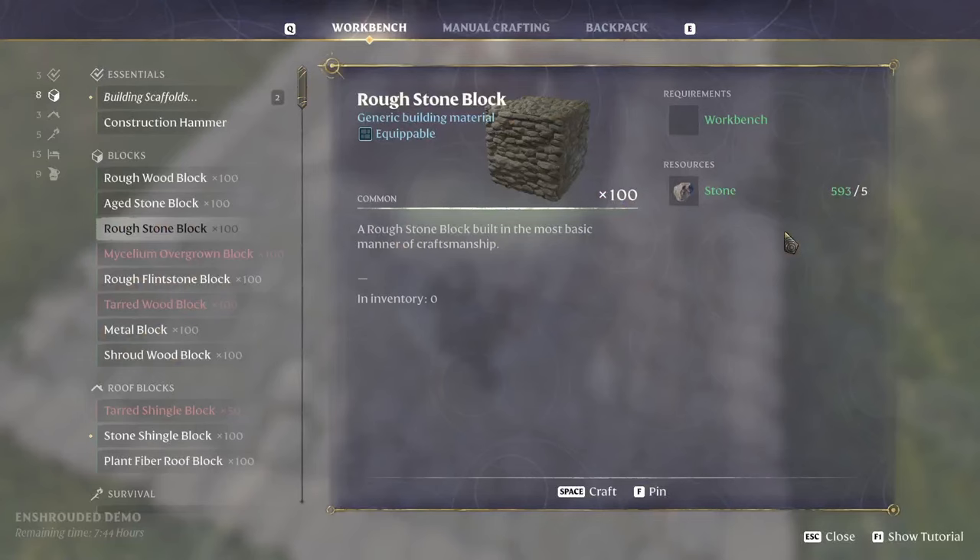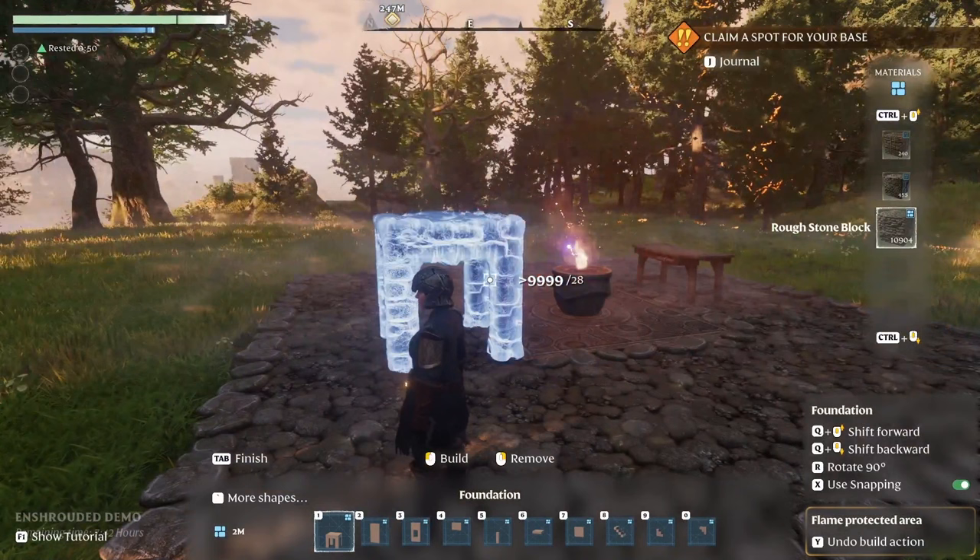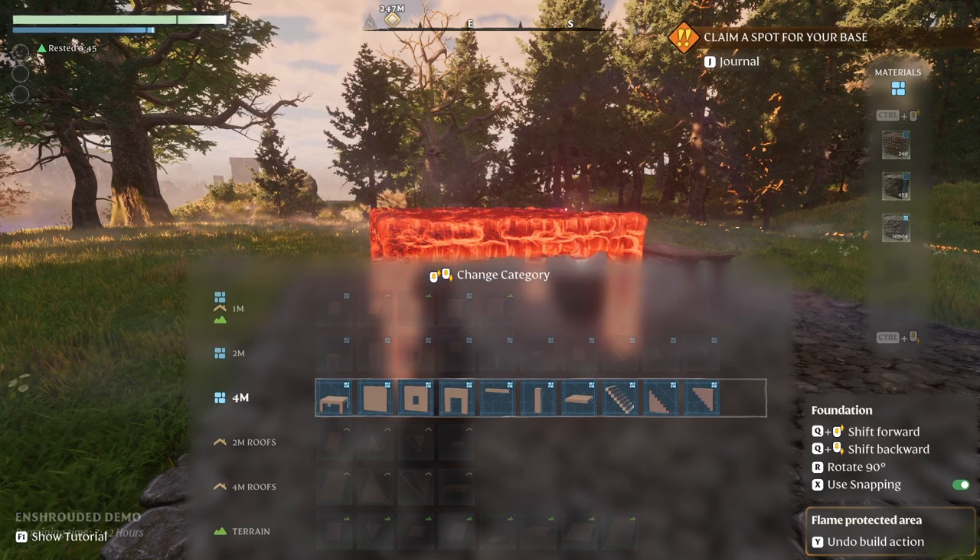In order to start building you're going to need a construction hammer, and then you need to craft blocks. There are a lot of different blocks that you can craft. As you can see from the example, it takes five stone to create 100 blocks. Now that may sound like a lot, but actually as you get into the system it really isn't a whole lot.